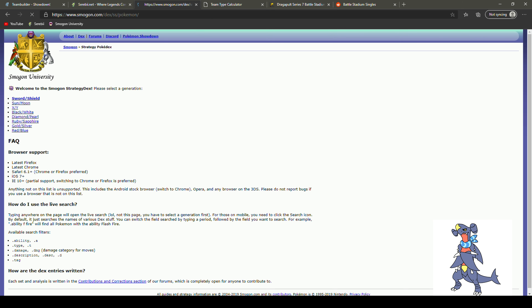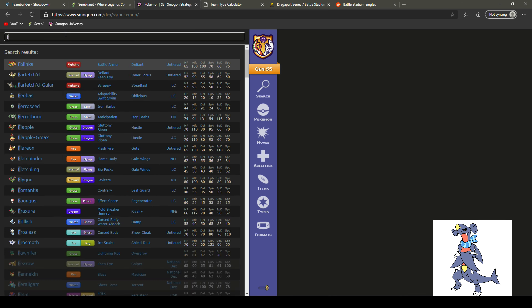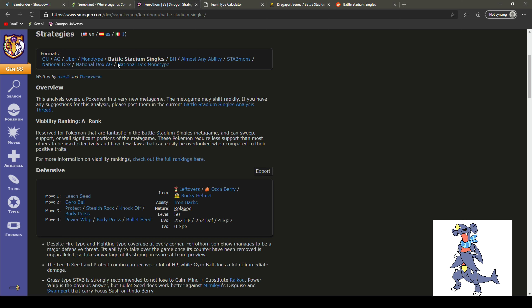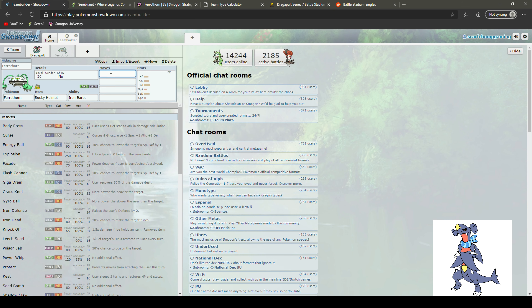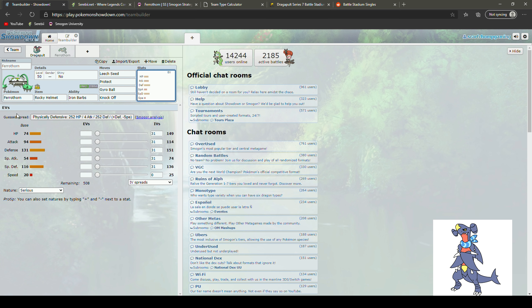We could look up a set on Smogon — type in Ferrothorn and there's a Battle Stadium Singles set: Rocky Helmet or Leftovers, Leech Seed, Gyro Ball, Protect, Body Press, Power Whip — pretty standard. The set I like to run lately: Leech Seed is a must, Protect to stall out some stuff, Gyro Ball is great, and I've been running Knock Off — it's really good. When a Porygon comes in and you knock that Eviolite off, it's so satisfying.